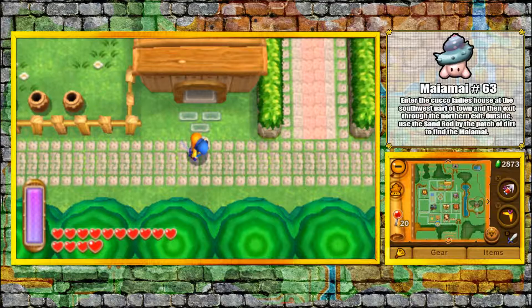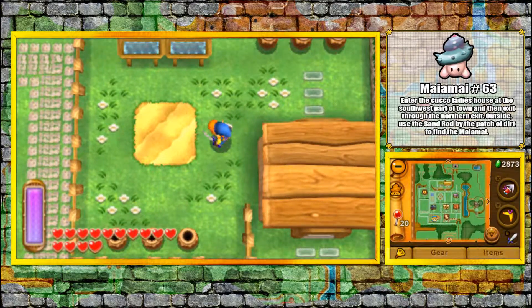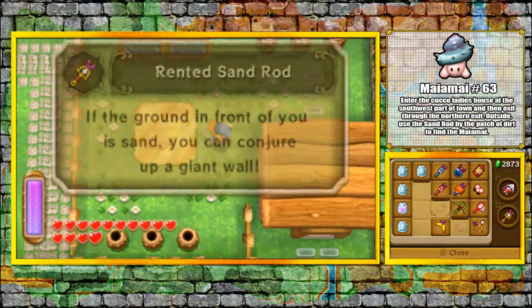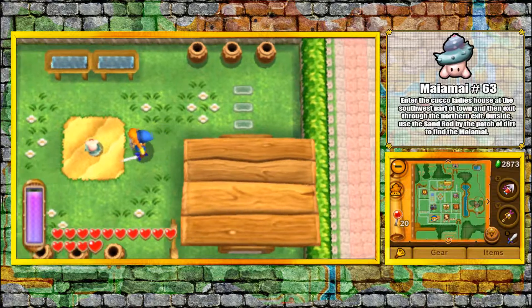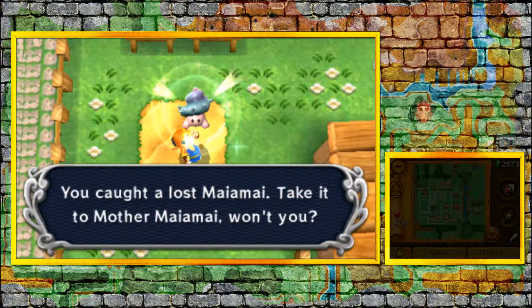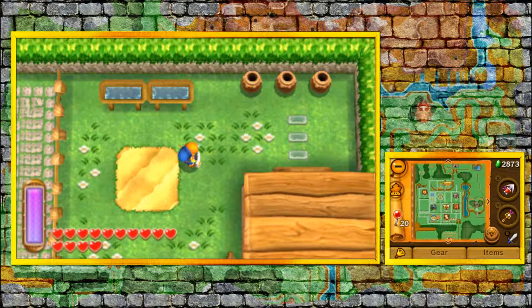Now we're going to head back into Hyrule and use our sand rod one last time. We're now in Kakariko Village. What you want to do is enter this house here and pass this cucco lady. If you're listening, you can actually hear the squeaks of a Mai Mai. Pull out your sand rod and use it right here, and with that — Mai Mai 63. There's one Mai Mai left in Hyrule for this part, and we're going to have to head over towards the entrance to Death Mountain.